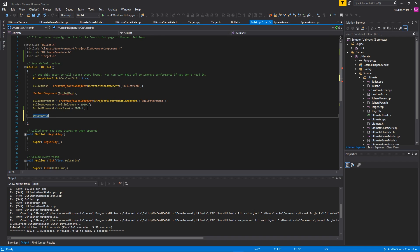To bind a function to a delegate, we're going to use the AddDynamic macro. It requires two things: the first thing it wants to know is what object are we calling the delegate on — we're just calling it on this object — and the second thing is what function are we actually calling. We're going to make a function inside of here called OnBulletHit, which is just going to get called when the bullet hits something.